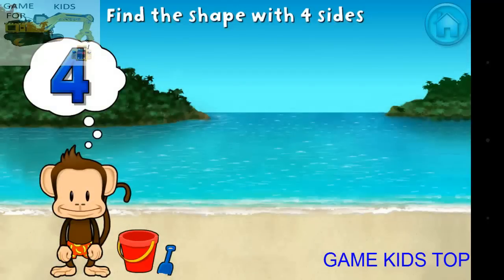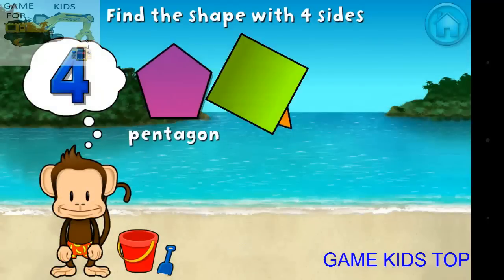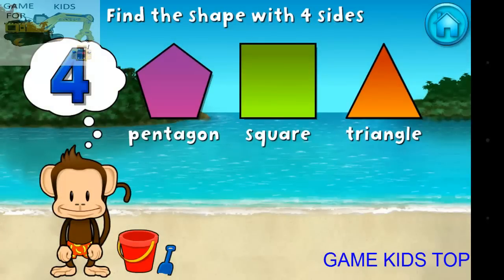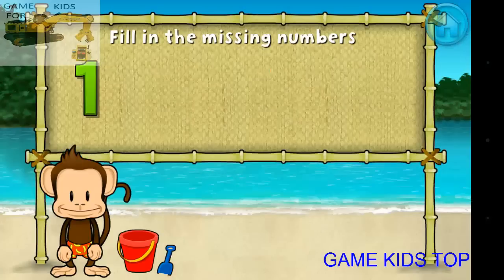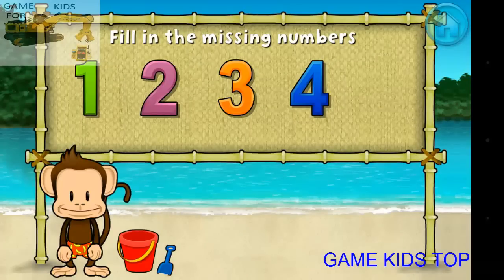Touch the shape that has four sides. That's right! A square has one, two, three, four sides. One, two, three, four.